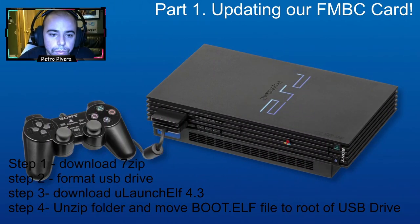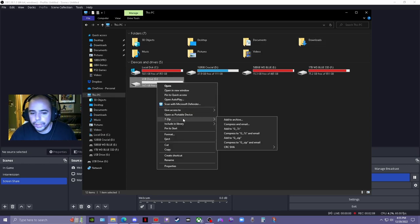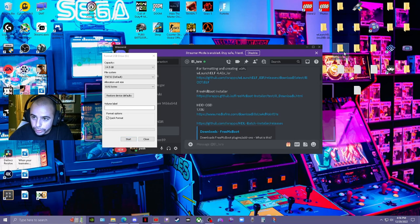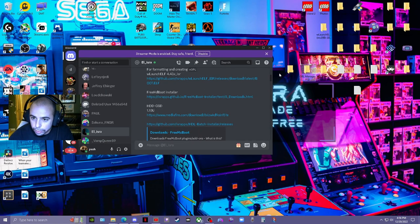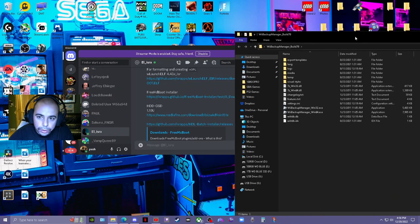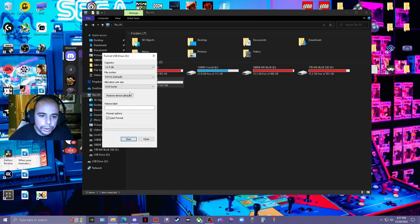Now we're going to format the USB drive. You want a thumb drive that can format to FAT32. If you don't have one that can do FAT32, there's a program called Wii Backup Manager — you can Google and YouTube it — that lets you format any USB drive to FAT32. We're going to use default allocation size and FAT32, then hit start to format.